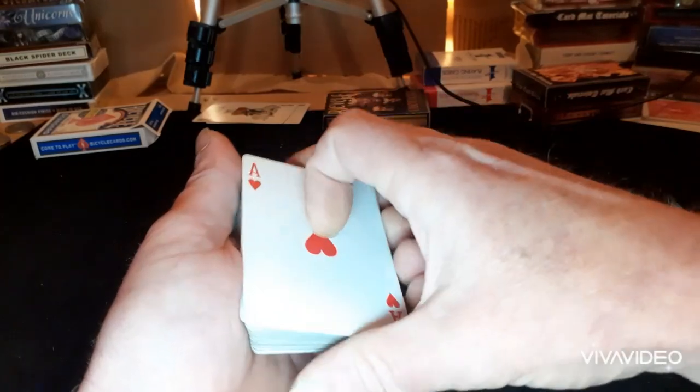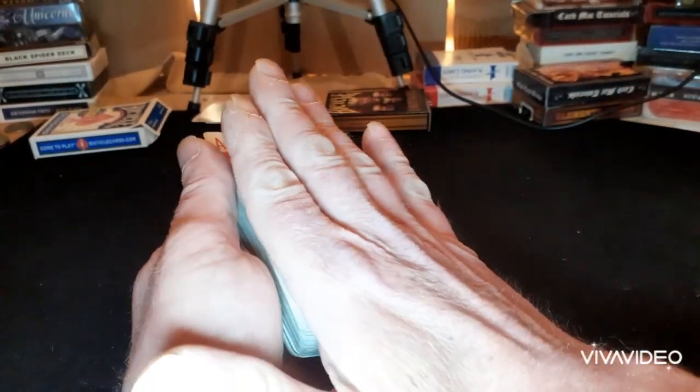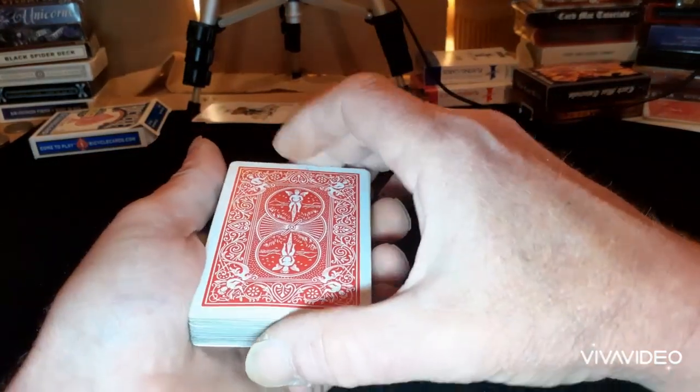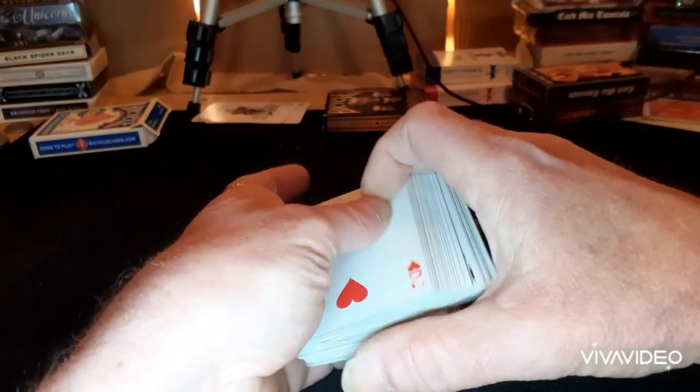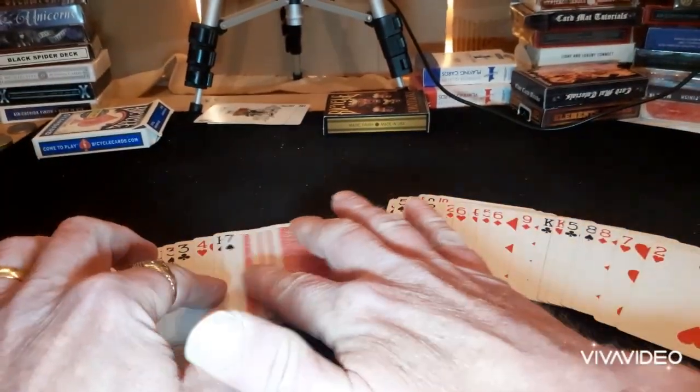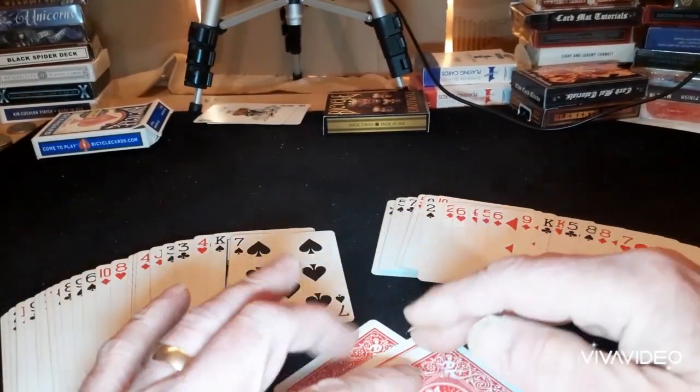Put it on the top, do a little top change — it's gone — and just do a quick turnover pass, spread the pack, and you'll find the four aces in the middle. And there you go.